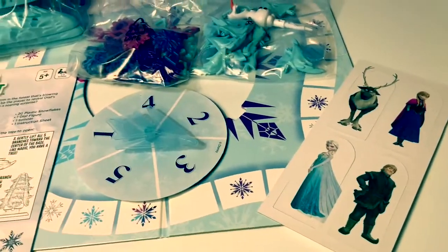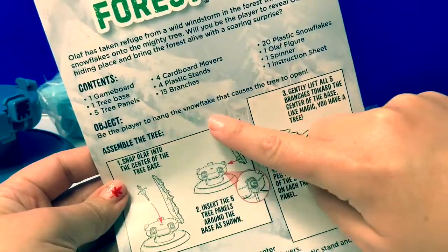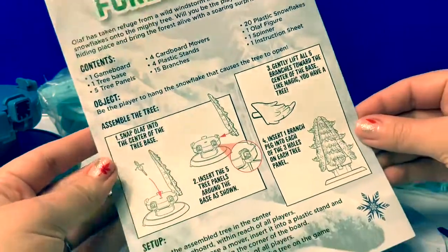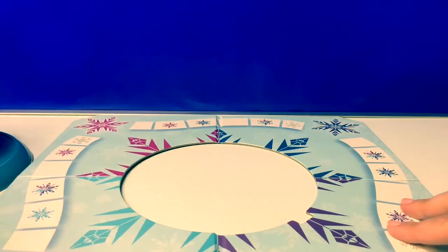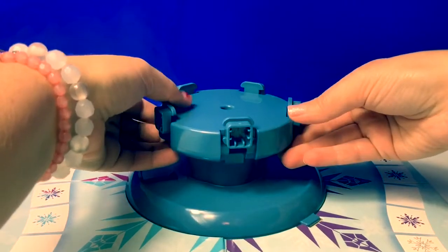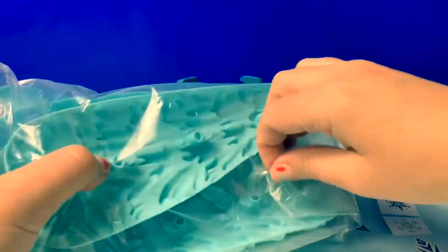Here is everything that came in the box. It says: be the player to hang the snowflake that causes the tree to open. Now let's assemble the tree — here are the parts to make the tree.